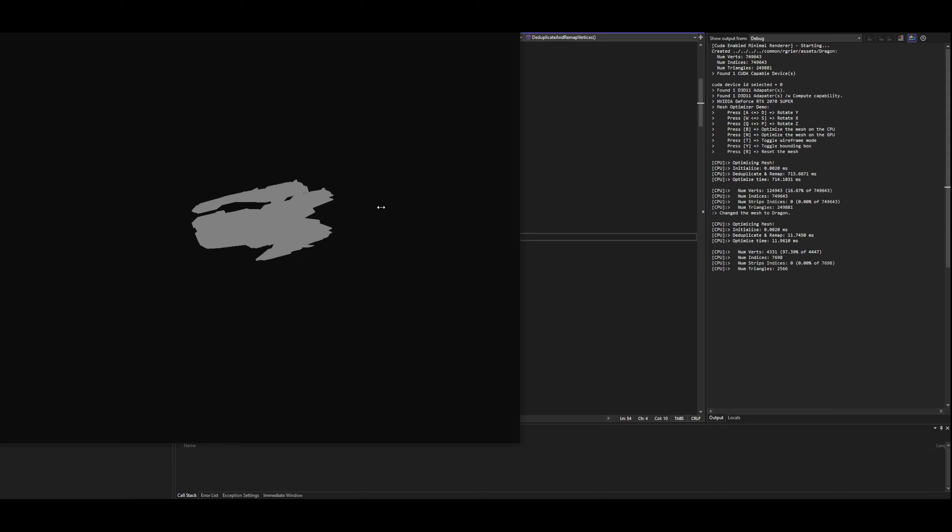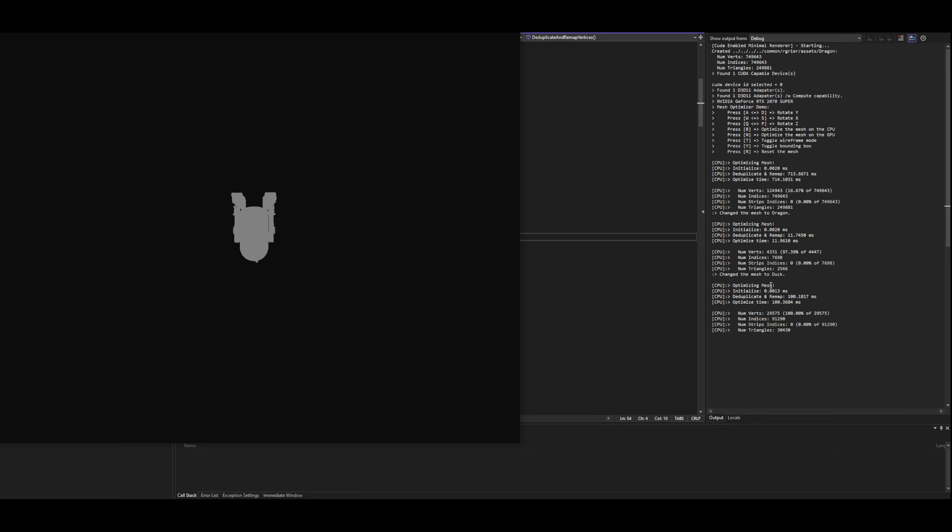So that just had a few duplicates. And then R2-D2, for example, it doesn't have any duplicates, so you just get back the original number of vertices.